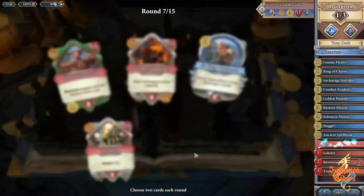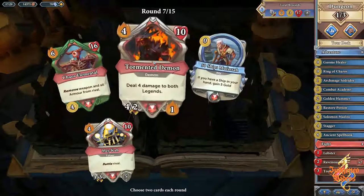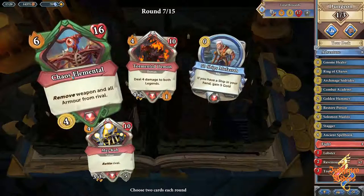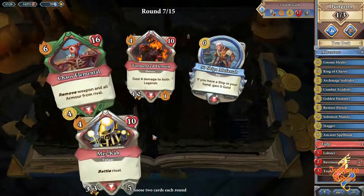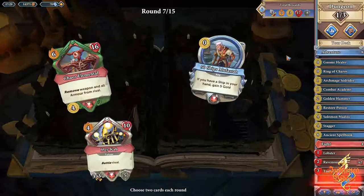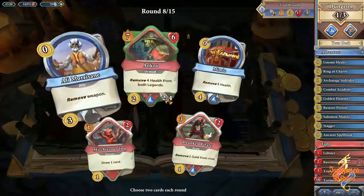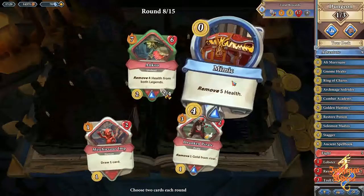Spellbook — perfecto. Don't use Chaos Elemental — it's a powerful effect but it's too hard to hit, especially in dungeoneering. Tormented Demon — perhaps. Base attack is useful; we probably won't be able to hit it but still.